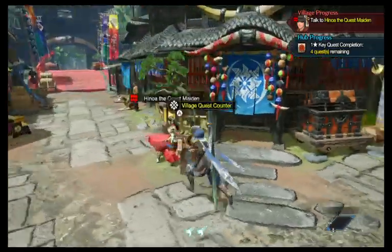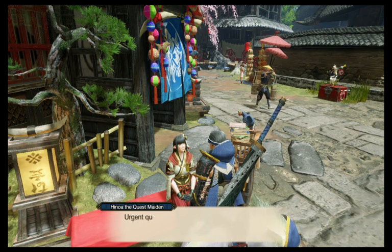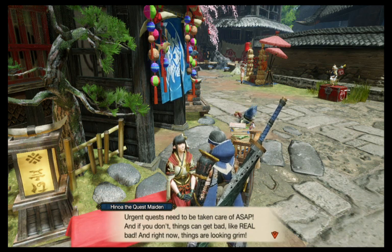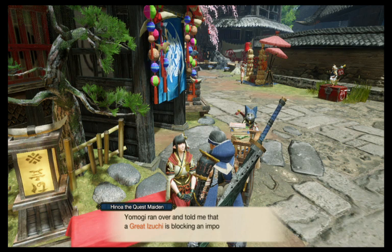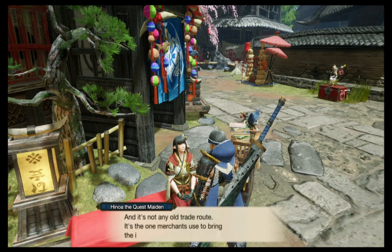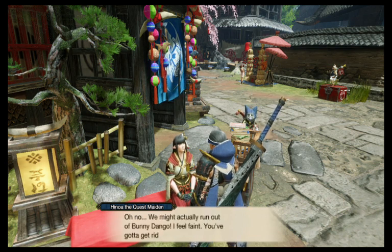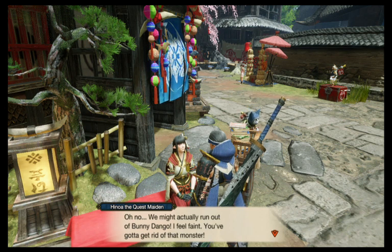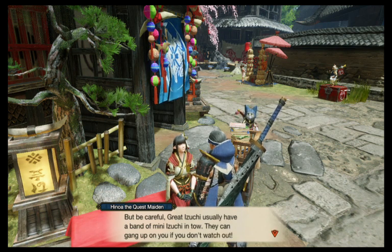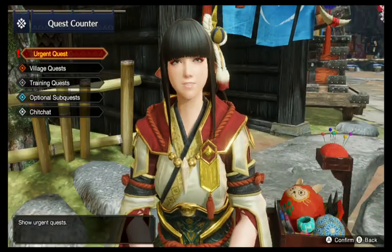There is a great izuchi causing problems. An urgent quest has been issued — urgent quests need to be taken care of ASAP. Yamogi ran over and told me the great izuchi is blocking an important trade route near the shrine ruins — the one merchants use to bring ingredients for bunny dango. We might actually run out of bunny dango. Great izuchis usually have a band of mini izuchis in tow, and they can gang up on you if you don't watch out.